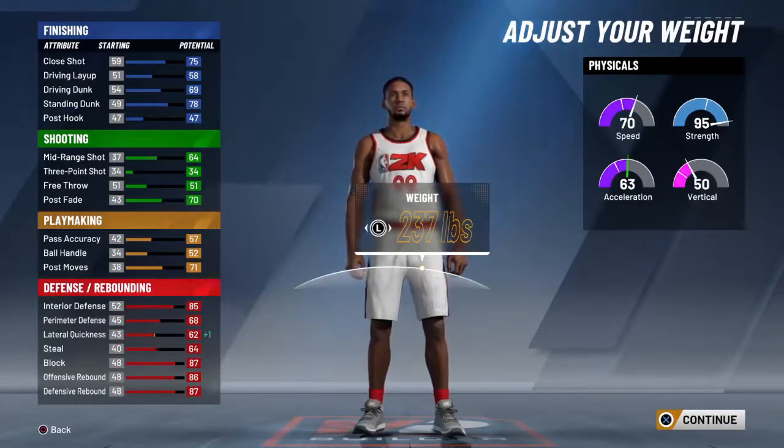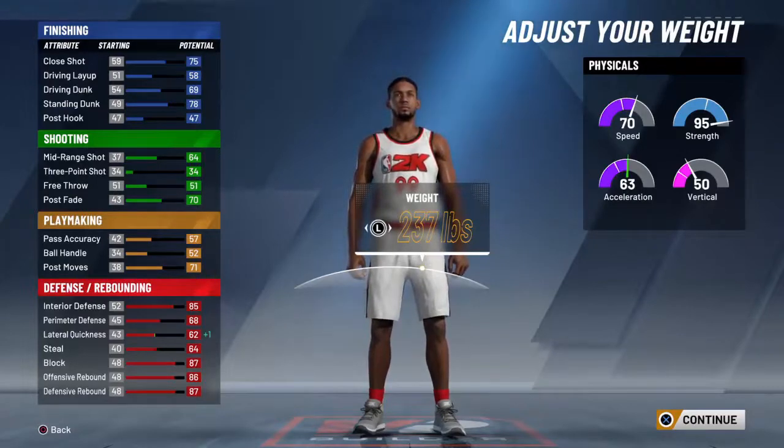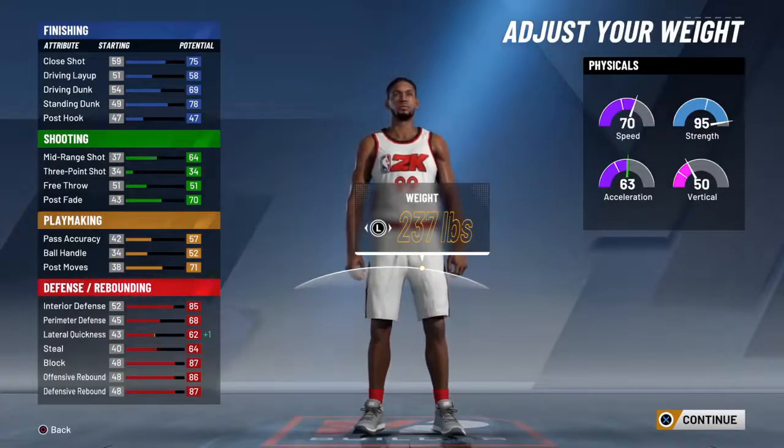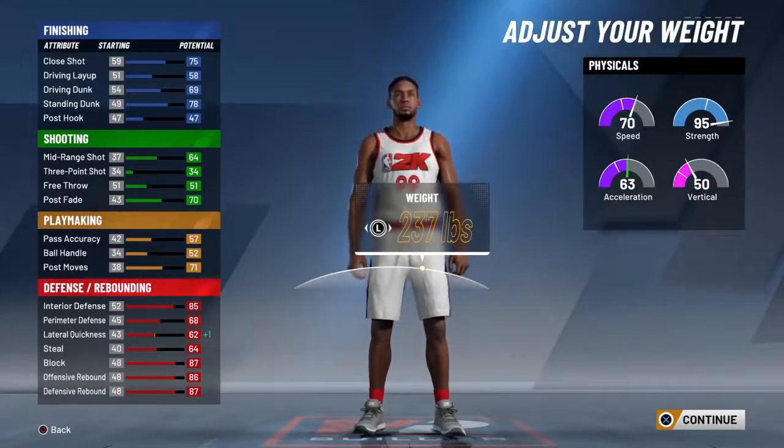My post fade is a 70, and that's very important when you look at the correlation between the post fade and post moves, because you get certain playmaking badges — drop steppers and other badges. You need to be able to move well in the post, so you need some type of post move animation. Being at 70, I can see myself hitting from the post, doing drop steps, post technician moves — it just helps me with more badges.